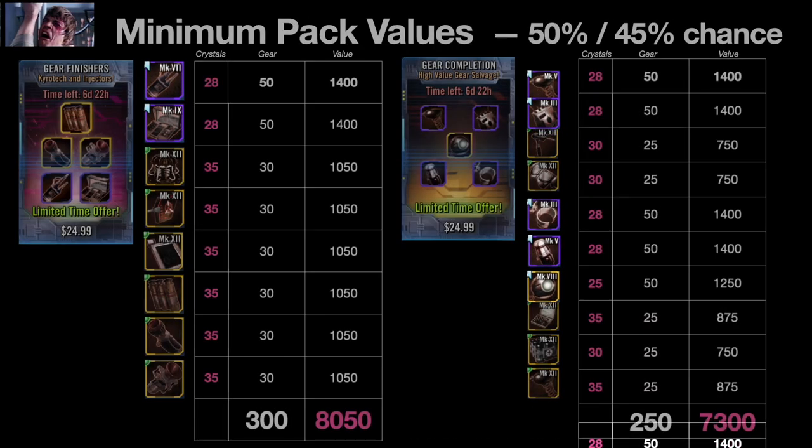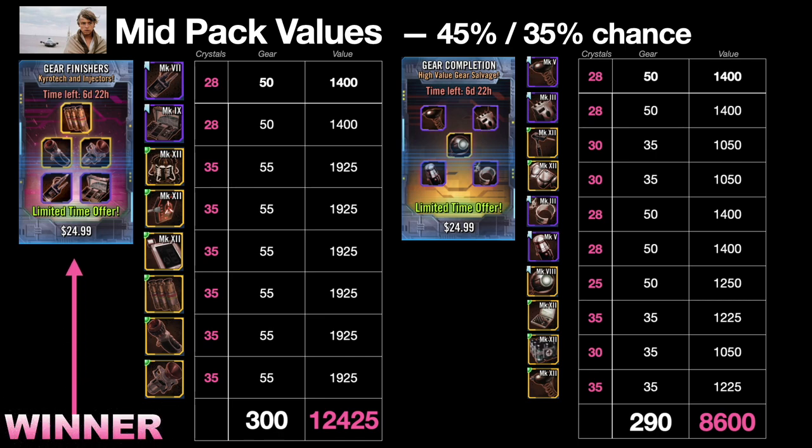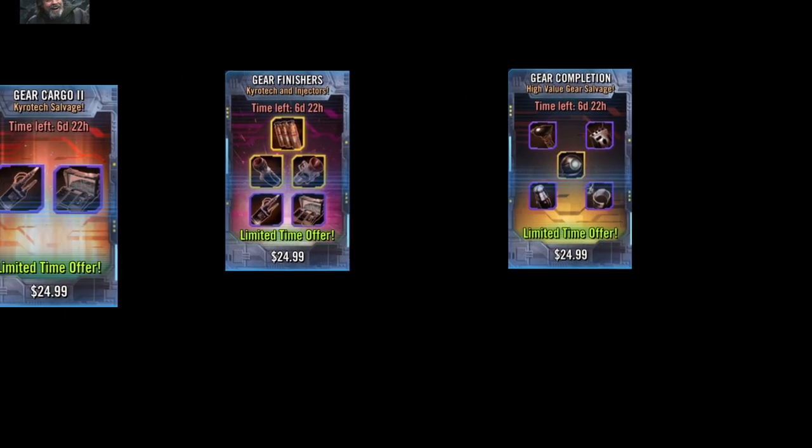What about the Gear Finishers? The minimum payout for these $25 packs is not that different — the question is whether you need what's on the right or left. It's 8,050 versus 7,300, and the winner in terms of purchasing power is the Finishers. If you land a mid-range roll, the winner is still the Finishers at 12,425. Notice, though, a dramatic difference — the Completion pack is not worth nearly as much. Even at the lucky 5% roll, the Completion gives a lot more but is still underwhelming compared to the Gear Finishers, valued at 15,900 crystals.